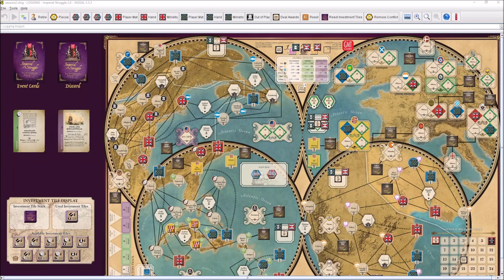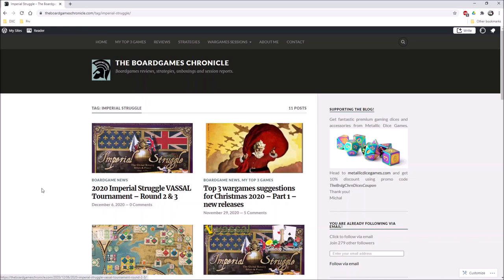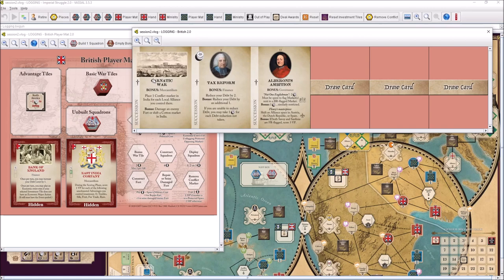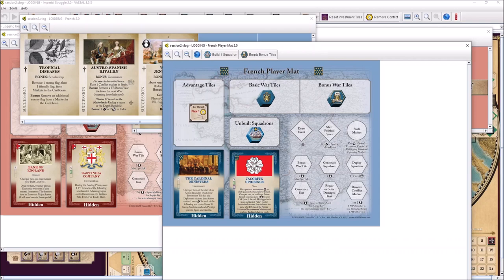Hello everybody. My name is Michael. I'm running the Board Games Chronicle blog and today I would like to invite you to the second video where I'm discussing the fantastic game which Imperial Struggle is. You can find many articles about this game on my blog, link below in the description. Today I would like to focus on the full peace turn. In the last episode we covered setup and game mechanics. The British will probably focus on debt, while the French may surprise with an event like Austro-Spanish Rivalry and interesting ministry cards.